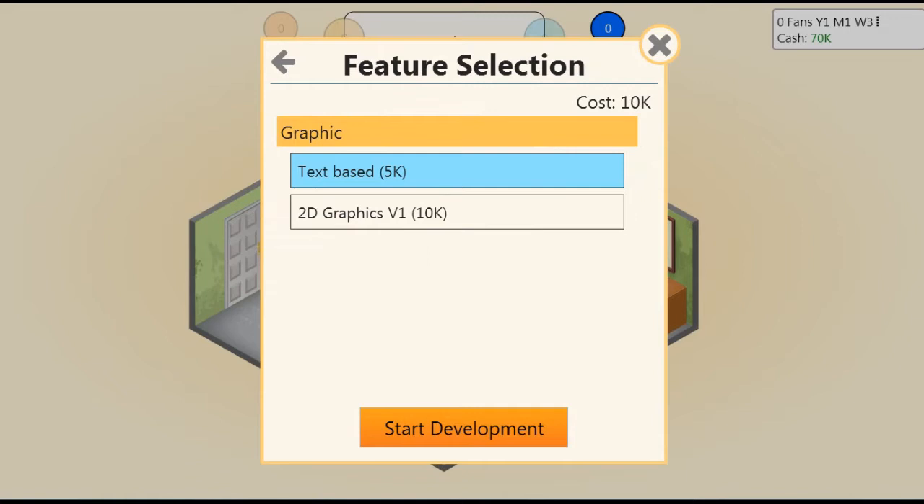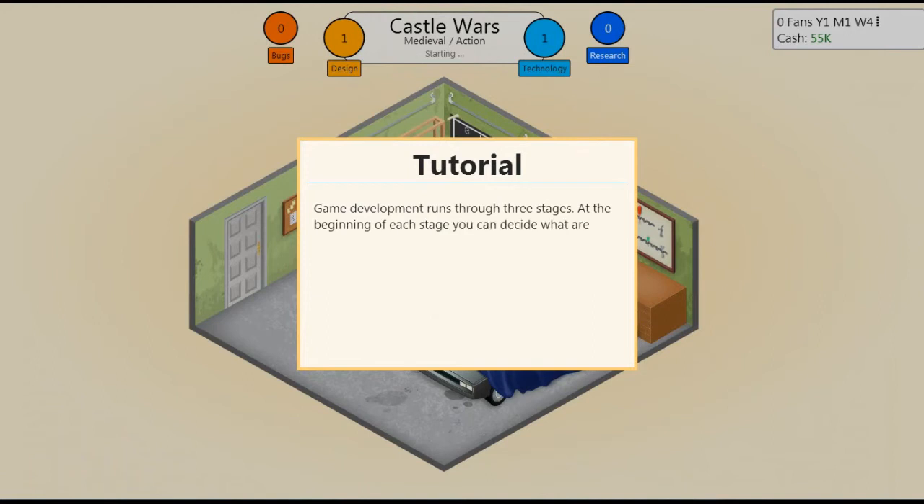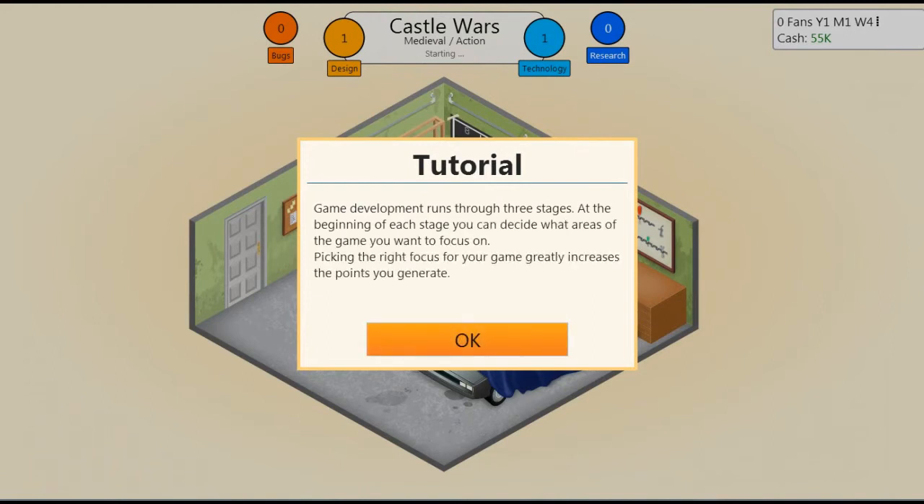Next we need to pick the graphics. Is it a text-based game or 2D graphics? We haven't got much cash, but I'm going to risk it — I'm going to go for 2D graphics. This is starting development. Up here is where my character Sam Higgins does all the development. You'll see bugs appearing, design, technology, and research. With the research points we can research new topics and new stuff to make the games better.